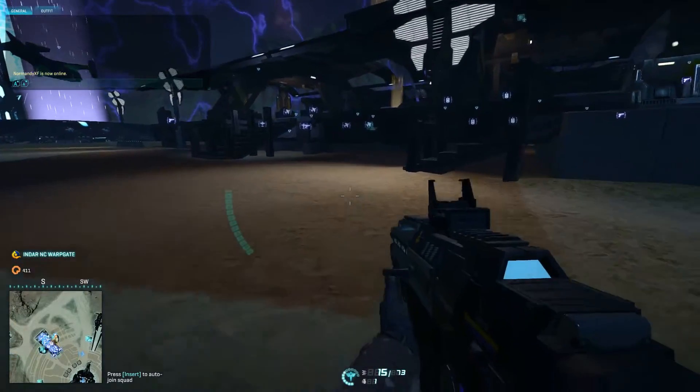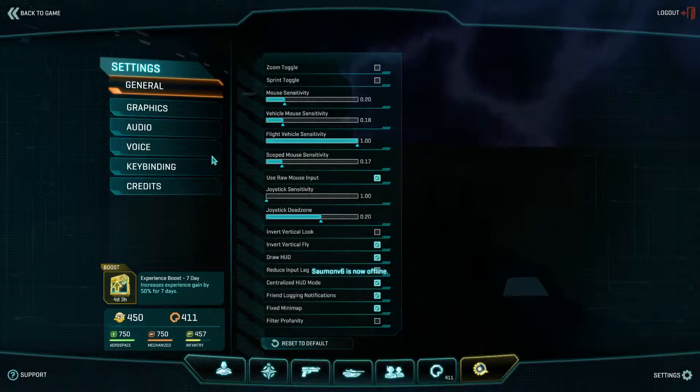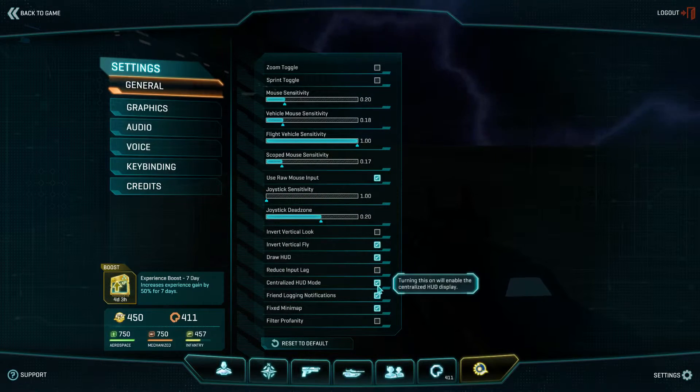I didn't notice there was much of a problem, but people are saying they're having trouble finding it. Just hit Escape, go to your general settings — it's this one right here, centralized HUD.